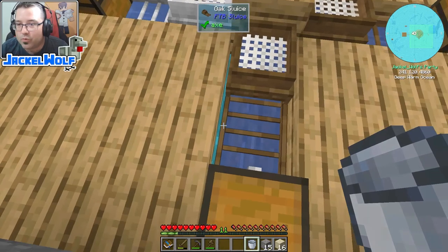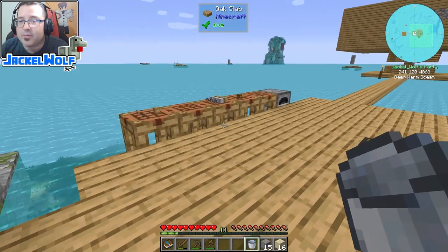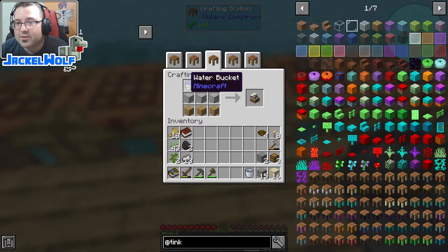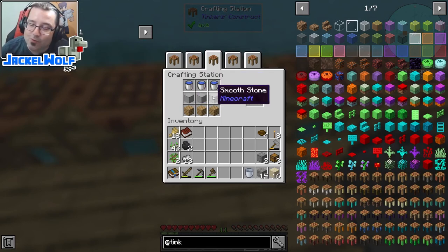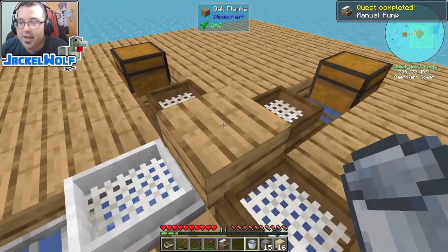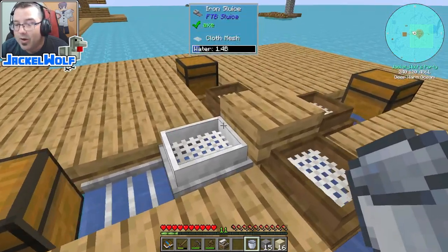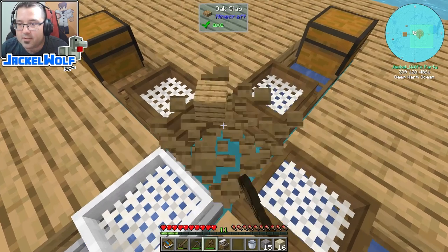That still leaves us with a water problem — we still have to manually go and take buckets of water and place them into our iron sluice. The way to get around that is to make a manual pump. To make a manual pump it's three buckets of water, three smooth stone — not regular stone, you have to cook it in the furnace — and three oak planks. The manual pump can actually interact with four different sluices at the same time.